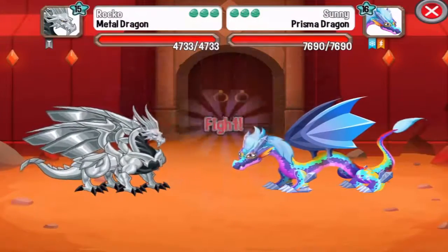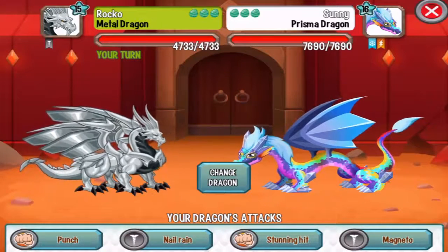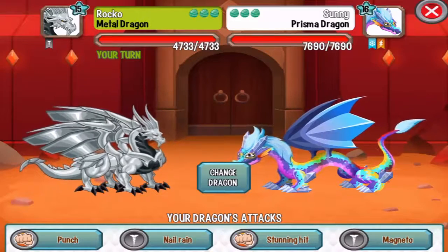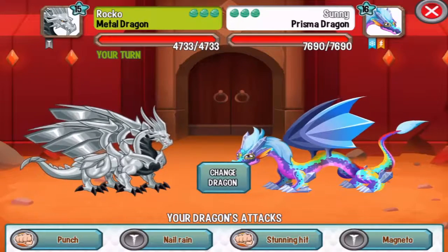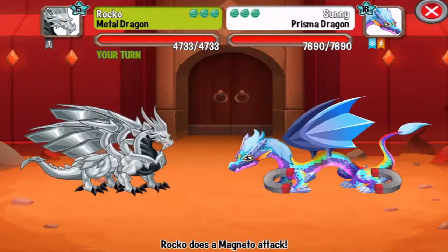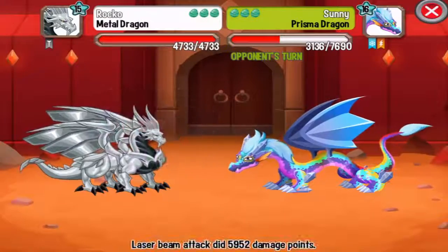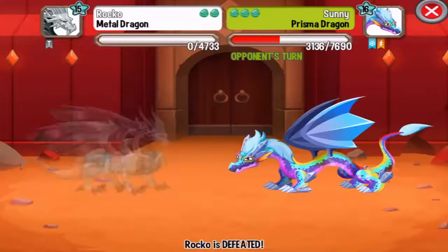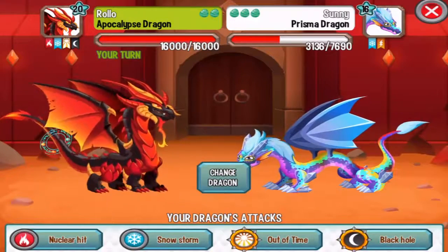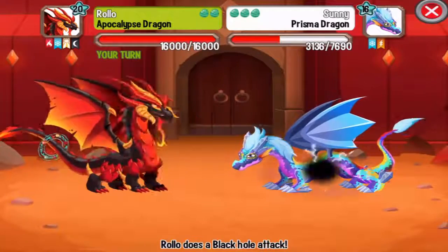Prisma Dragon is an ice-based dragon, so it will be weak against flame and metal attacks. Let's use the Magneto attack on this one — critical hit! Oh my god, critical hit again! Not a problem. Let's do the Black Hole attack and finish off the Prisma Dragon, even though it was weak.